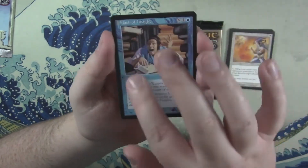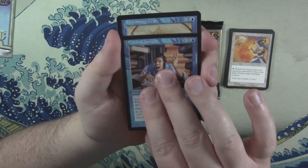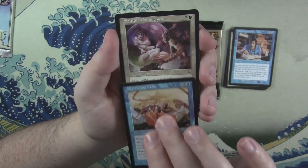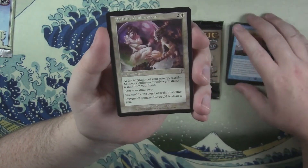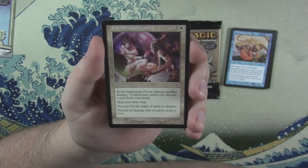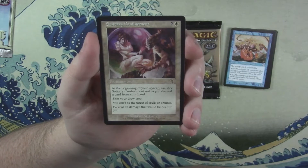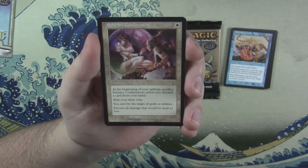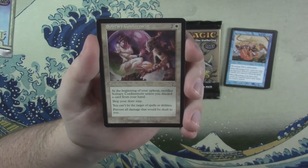Flash of Insight. This is also the first set with Flashback, from what I understand. Worm Fang Crab. And our rare: Solitary Confinement. At the beginning of your upkeep, sacrifice Solitary Confinement unless you discard a card from your hand. Skip your draw step. You can't be the target of spells or abilities. Prevent all damage that would be dealt to you.